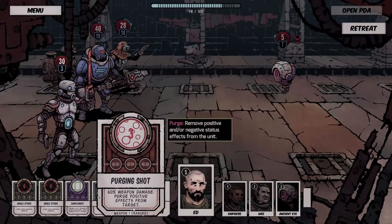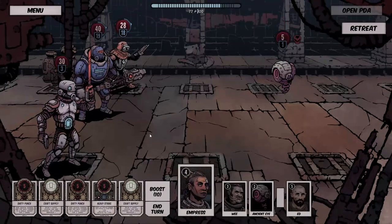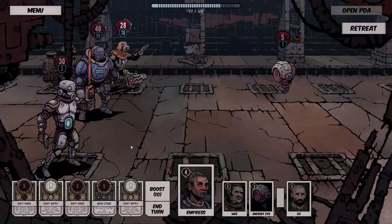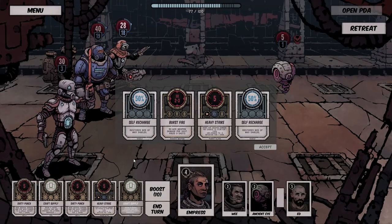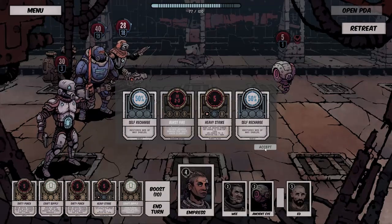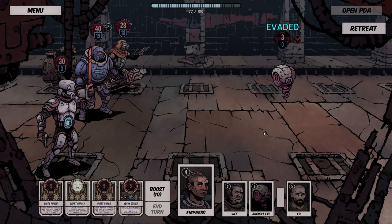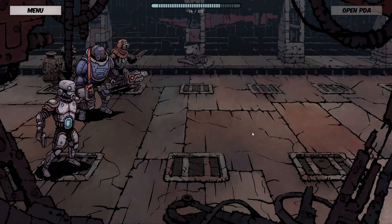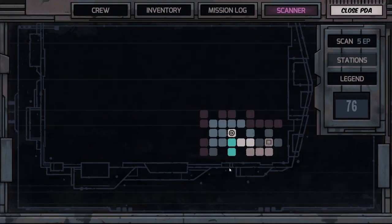Purging shot does 60 damage and purges positive effects from the target. You don't have anything that does more than five — let's do craft supply instead. Oh, that is cool — let's grab that card. Burst fire will work nicely if it doesn't evade. Single strike — nice, there we have it. Got a little bit of XP.